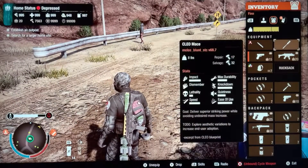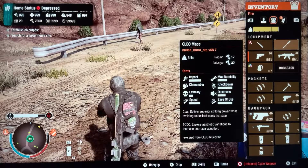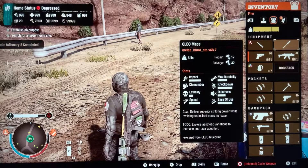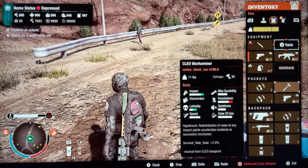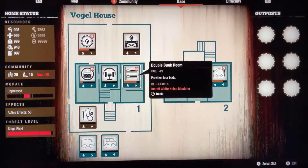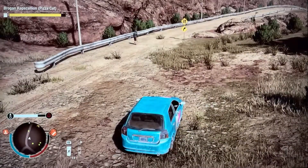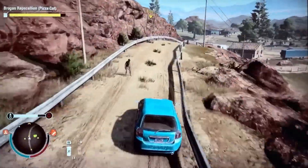One thing I think the game needs to adjust is the weight. The heavy weapons are weighing between 8 and 25 pounds, with a good deal of them weighing less than 10 or 12 pounds. Like the clear Warhammer — they should weigh more. It makes no sense that they weigh so little and they're heavy weapons. How is a heavy weapon not heavy? That's just further proof they're trying to force heavy weapons on us as the only thing they want you to kill plague hearts with.